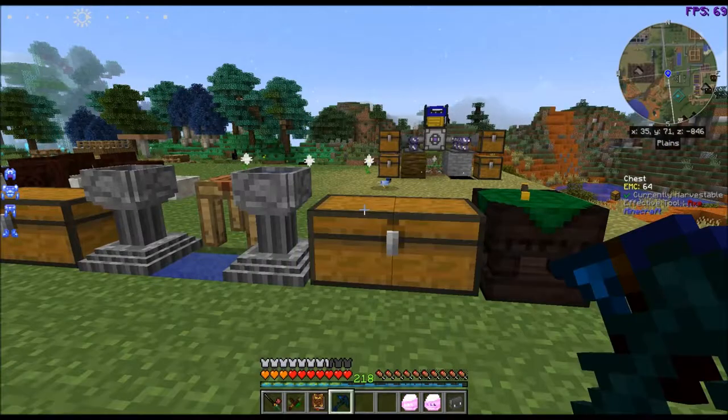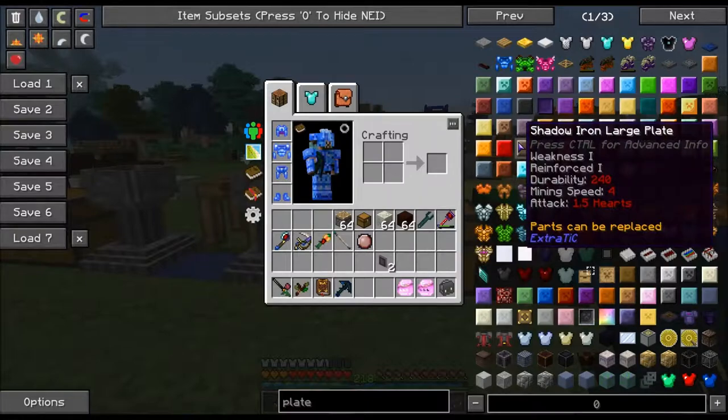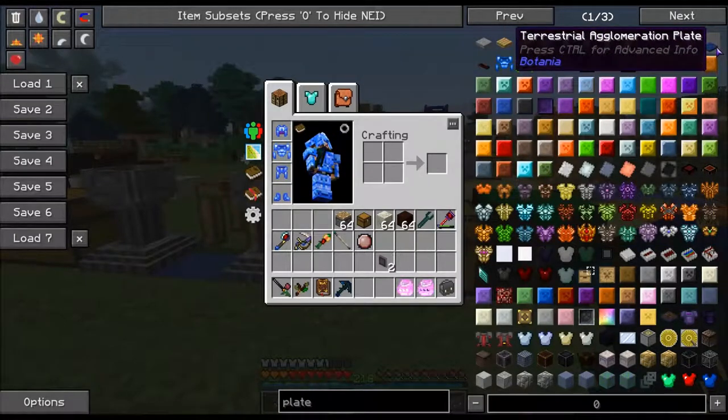Hello everyone, CattywampusGamer here bringing you another episode of Minecraft Awakening. Today's episode we are going to be working on some more Botania stuff — we are going to be making the terrestrial agglomeration plate. And I probably completely said that wrong. I have no idea how to say it.